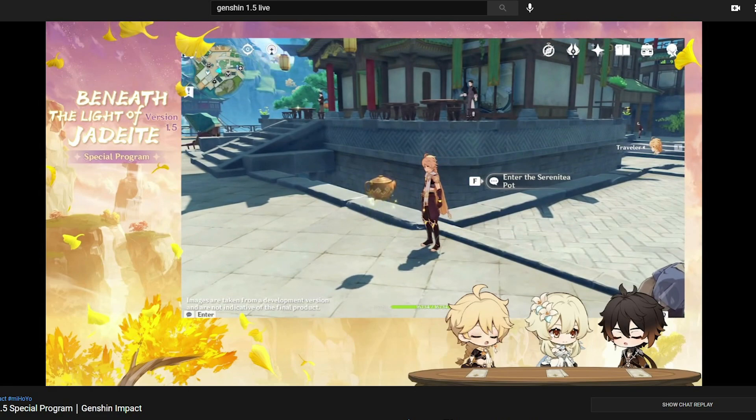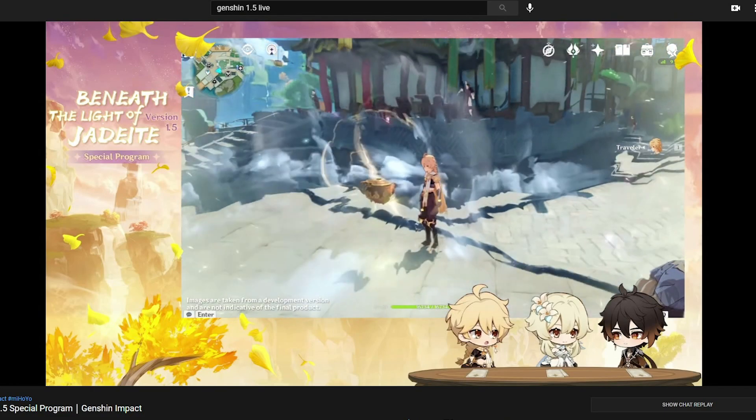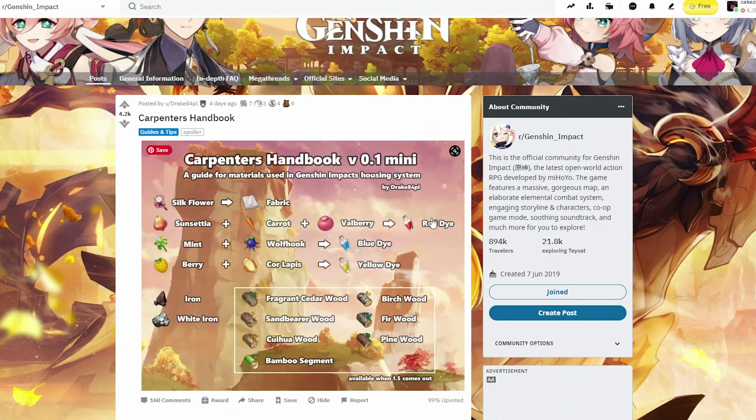I'm not 100% sure this is guaranteed because after all the update is still coming in a couple hours like I said, but I found this very cool post by Drake84PL — a carpenter's handbook showing all the ingredients and materials that you will need to craft all the materials to craft the furniture.